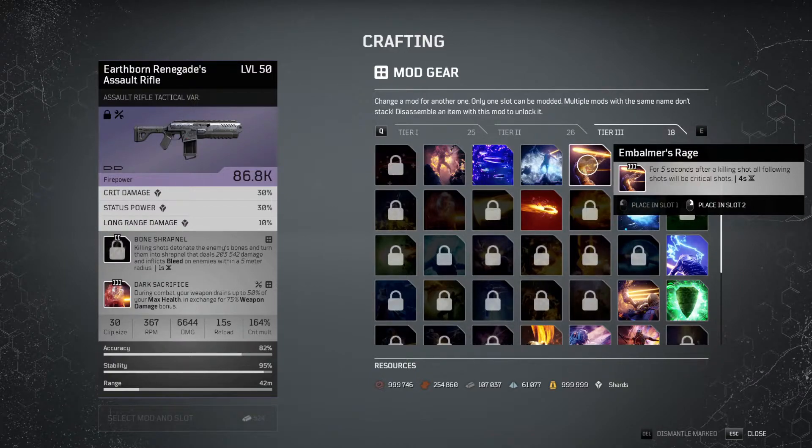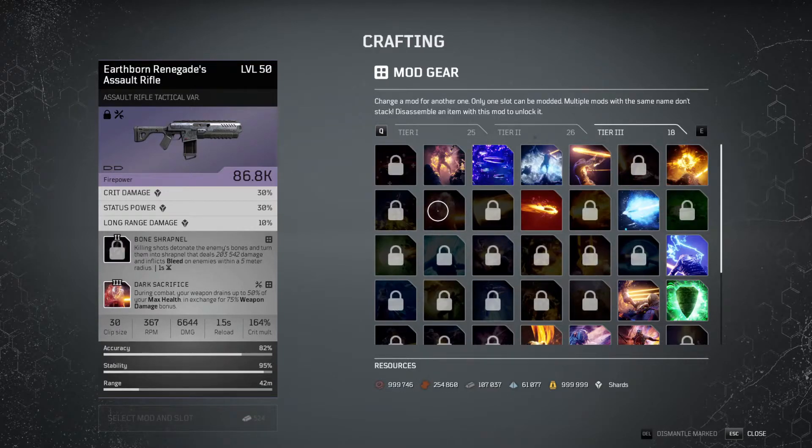The next one is Dark Sacrifice. During combat, your weapon drains up to 50% of your max health in exchange for a 75% damage bonus. The way it works is: as it is draining your health, as long as you are at 50% health and above, you will get the 75% damage bonus. So it will drain until you're at 50% max health, and in exchange for that drain you'll always be getting the 75% damage bonus. I'm quite sure Dark Sacrifice's damage bonus is multiplicative compared to Killing Spree, which is why I really like this one.